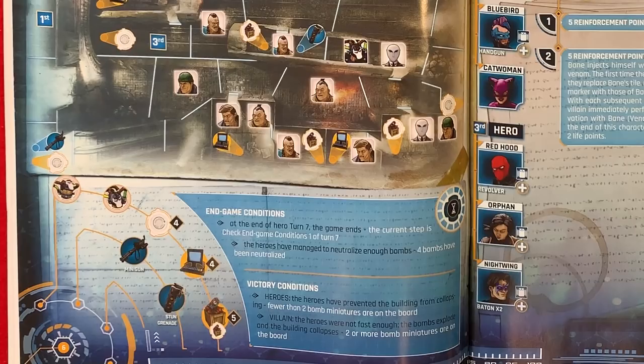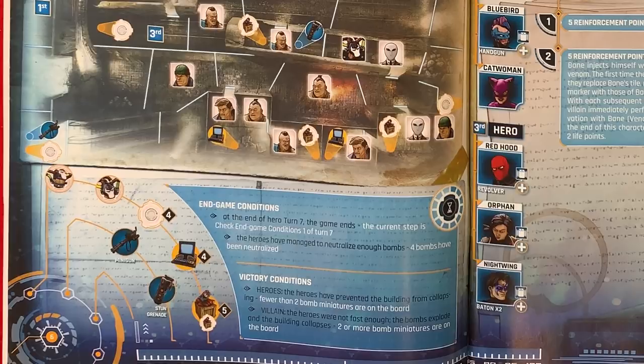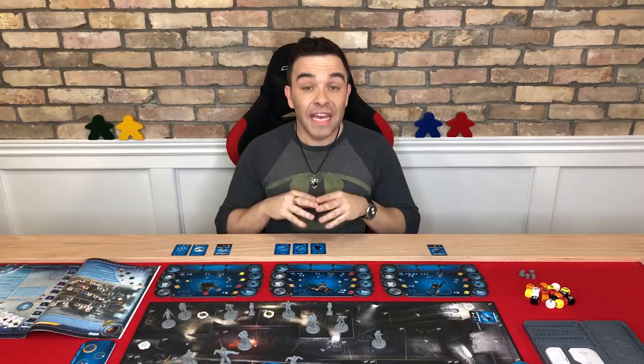This blue icon here tells us that in this mission the heroes have initiative, meaning they start first. If this icon was grey, it would mean that the villain player starts first.